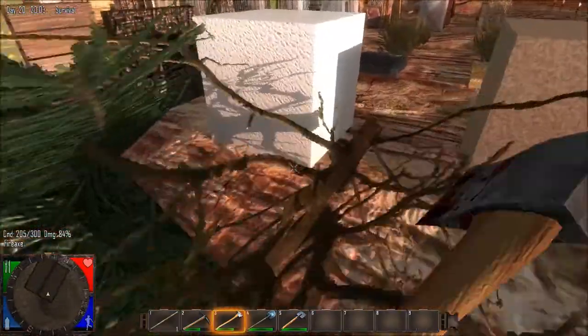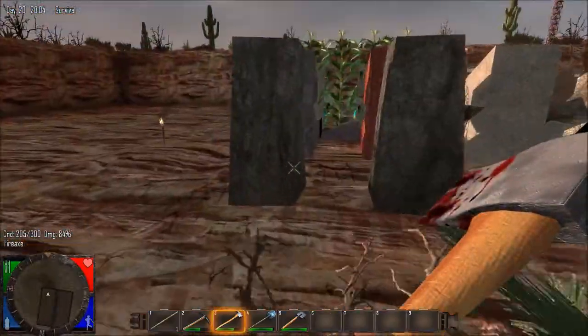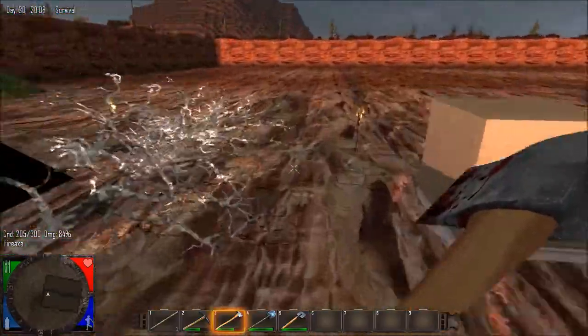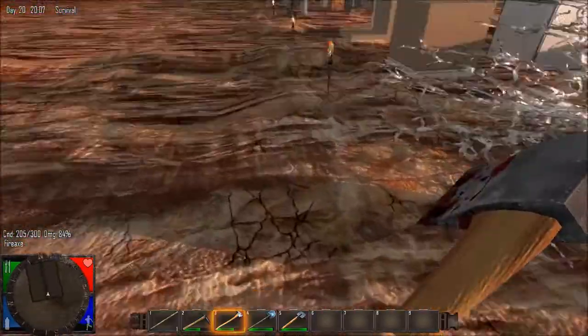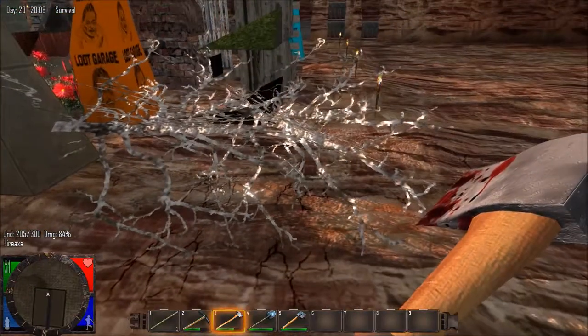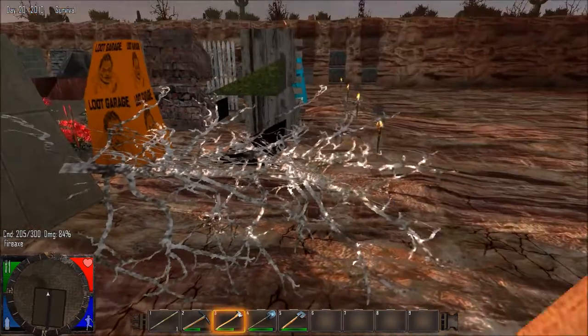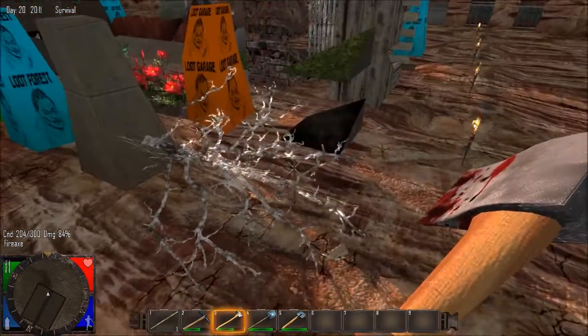These things now slow you down — you can walk through them but they slow you way down. This is Dead Snowy Dead Bush, which gives you the stick.